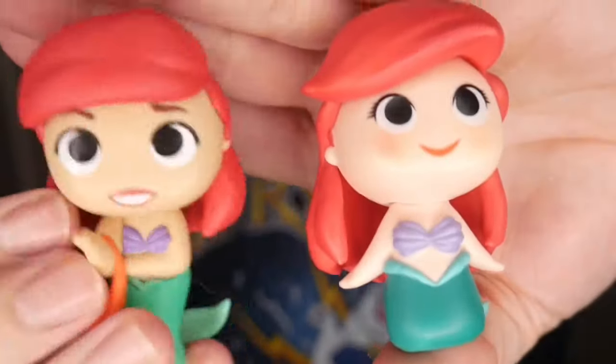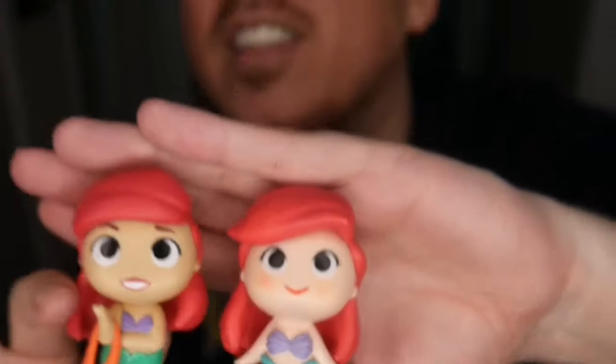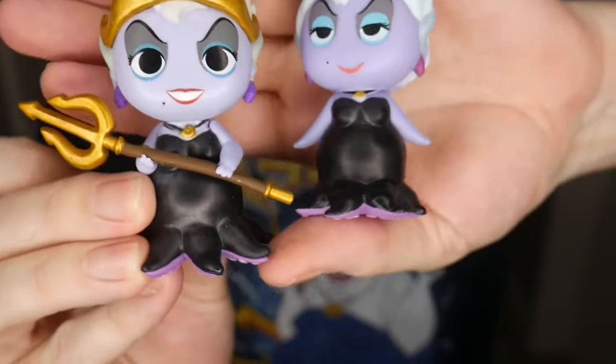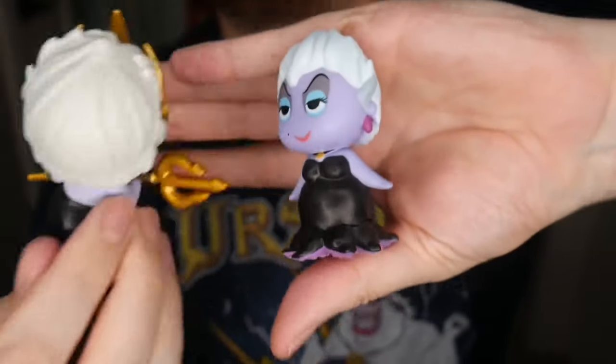This is the first version of Ariel that came out, and then here she is now — they kind of gave her a tan and made her longer. I can't show the Flounder comparison because I didn't get another one. Here's the first edition of Ursula versus the new one — they made her eyes bigger and she looks more sinister. Overall I would say they're really not that bad.